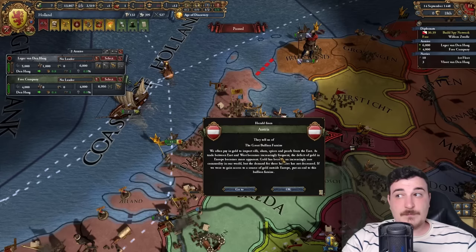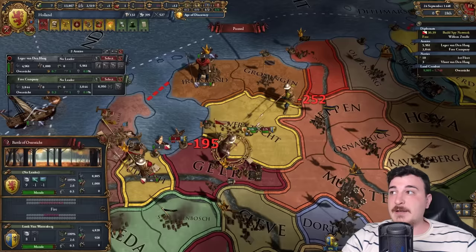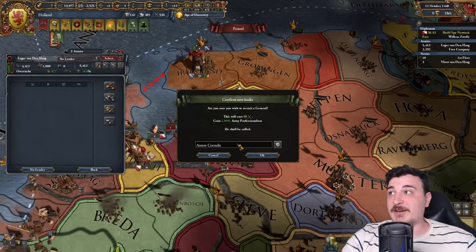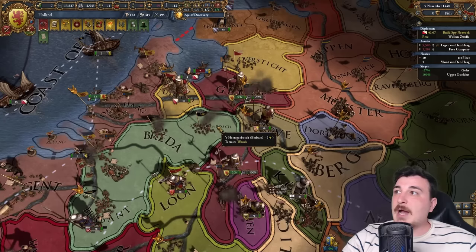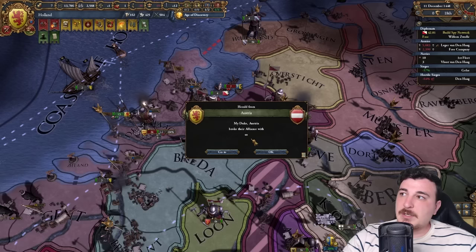I'll wait until they get their own military access — that happens eventually when you're at war with multiple countries. Utrecht gave military access to Brunswick, which means I can get military access through their lands as consequence. I forgot to put a general on my army — this is really not good. If they get reinforced by Brunswick I'm completely screwed. Fingers crossed they don't get reinforced... they didn't. Now let's actually get a general assigned.